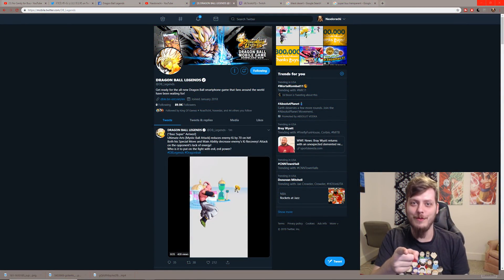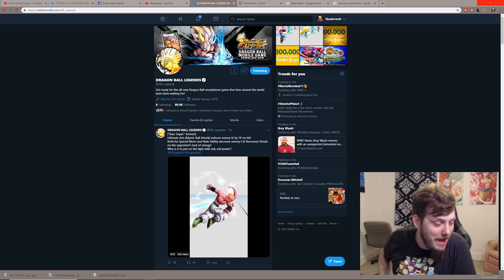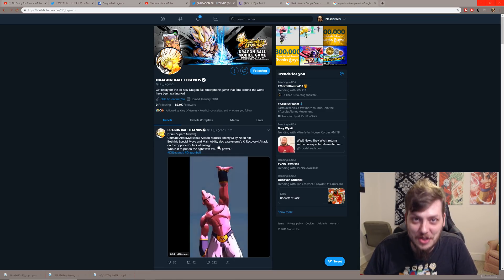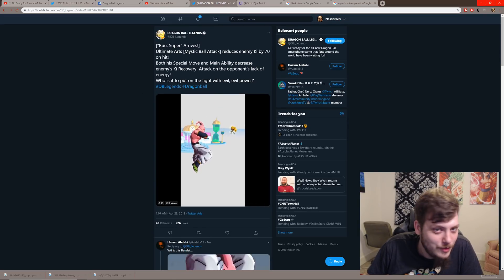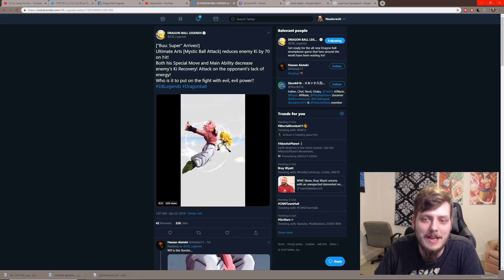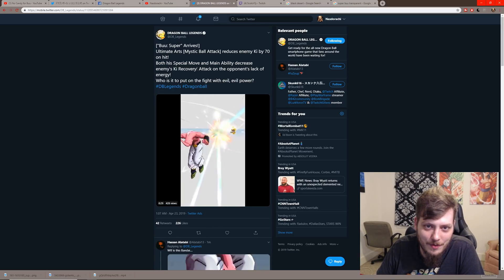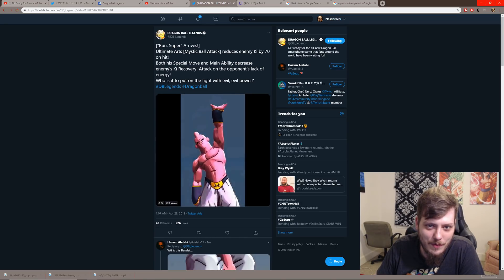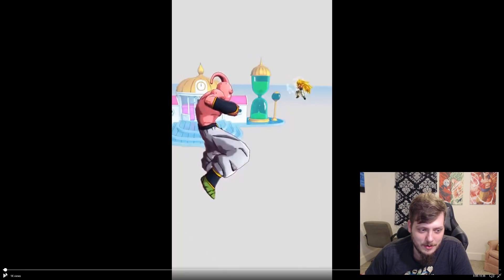Just like I said — they waited about an hour and came out one minute ago with the Super Boo preview, so we're going to jump in and check this one out too. Reading it first: Boo Super arrives. Ultimate Arts — Mystic Ball — reduces the enemy Ki by 70 on hit. Both his special move and main ability decrease enemies' Ki recovery, attacking on the opponent's lack of energy.